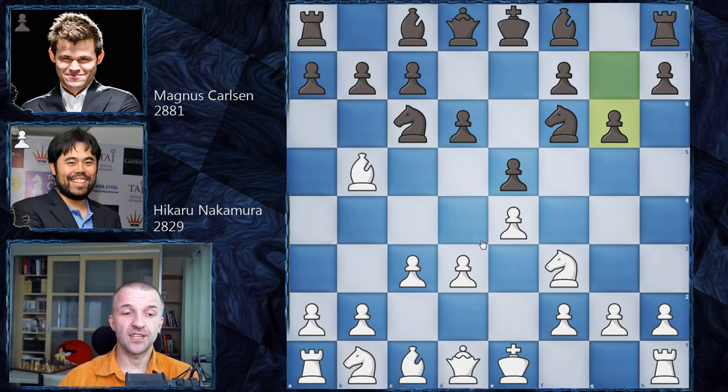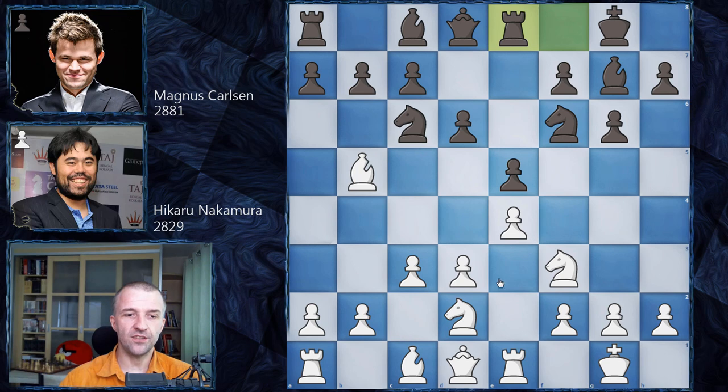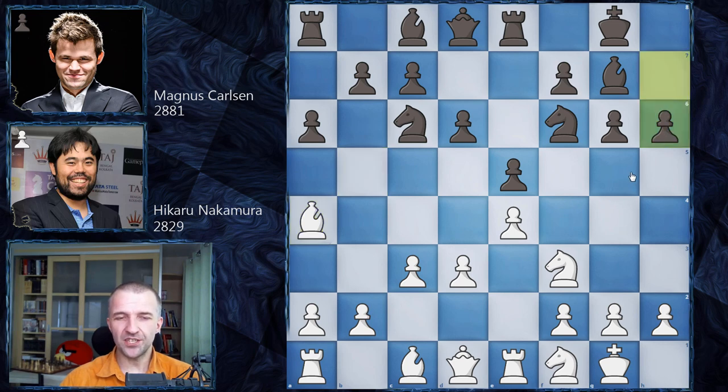Here, Hikaru said development first, then d4 - probably the only way. We have castling, then both players develop: bishop g7, rook e1, castling for Black, knight b to d2, rook e8, knight f1, then a6 kicking the bishop, bishop a4, and now h6. This takes control of g5, which is very important - the bishop cannot go to g5 and the knight cannot go to g5 to attack a bishop on e6, possibly indicating Magnus wants to play bishop to e6.